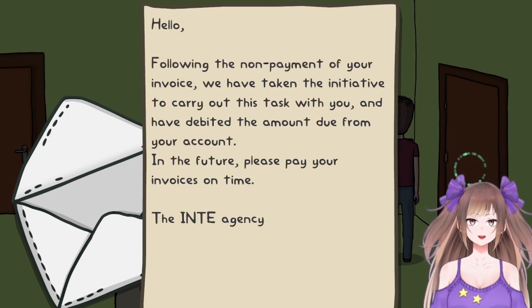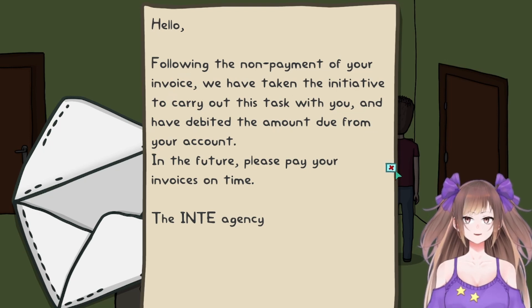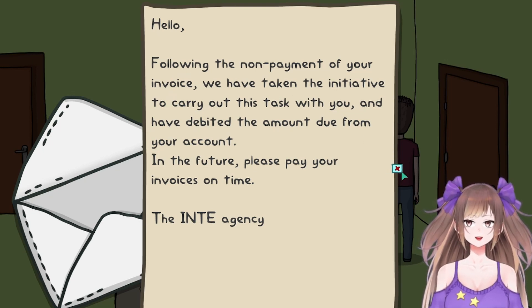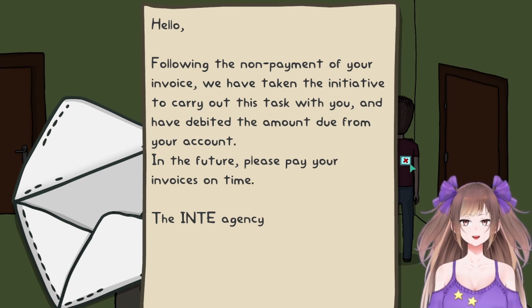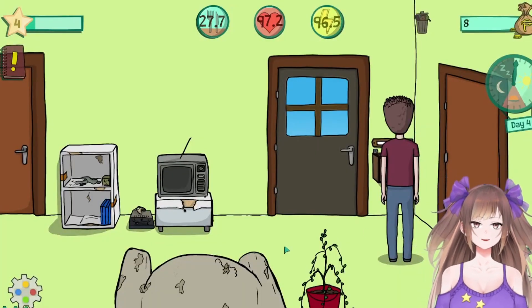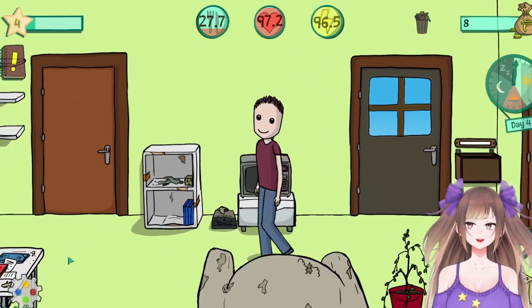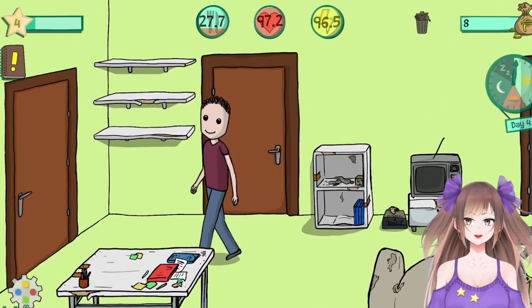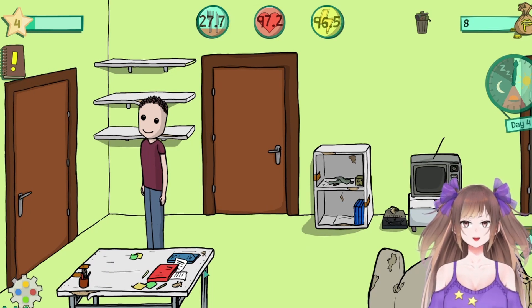Another one — hello. Following the non-payment of your invoice, we have taken the initiative to carry out this task with you and have an amount due to your account. I forgot that you had to pay rent on this table. The rent always appears on this table right here with the red block on it — I forgot.